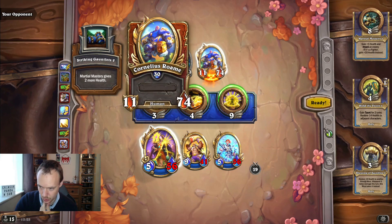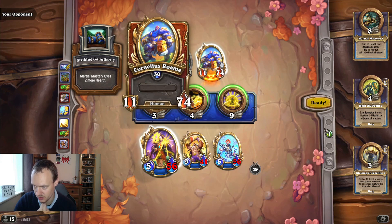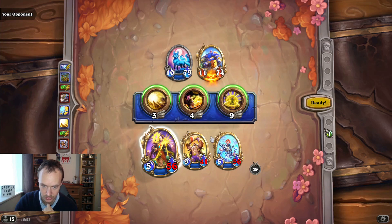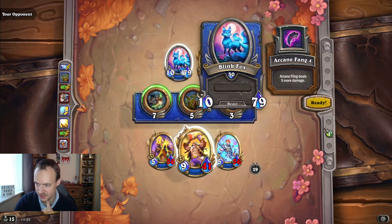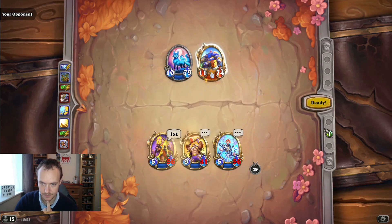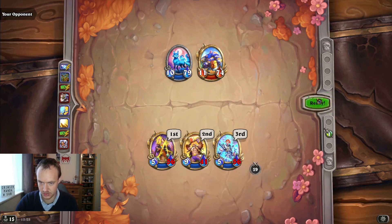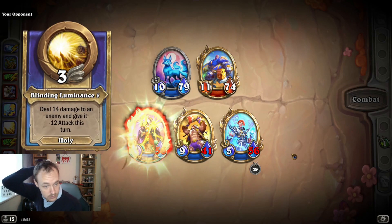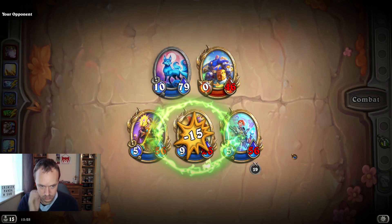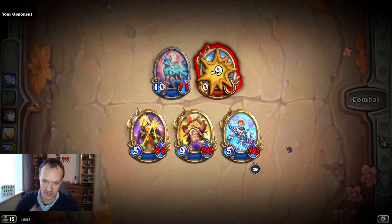Cornelius is going to possibly gain taunt and give 14 health. Might be too slow - maybe he's just going to attack. Can't freeze again, can't get the death rattle off unless we go all in on Cornelius, but then this is going to attack before. Maybe not - it might be 10 speed. This probably won't kill it, it's going to be 28. Actually it will - oh no, it's not on nature, so it's just going to do 28, 28, and then 16 - two away, need to attack. That's fine.